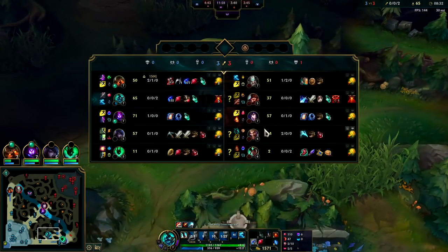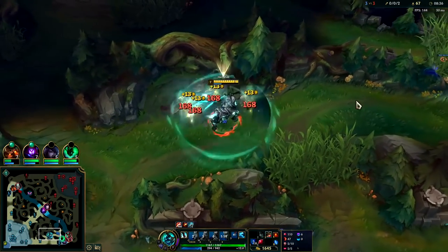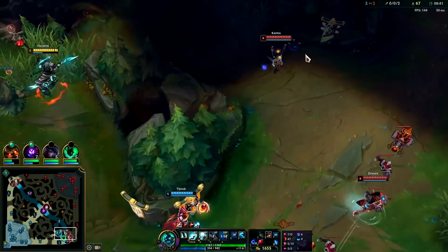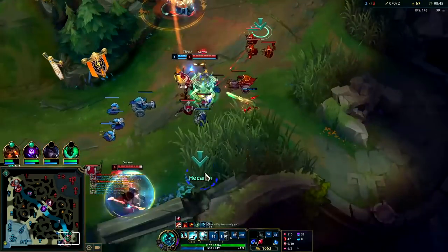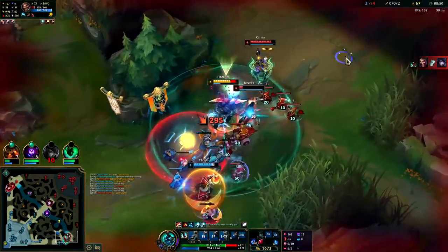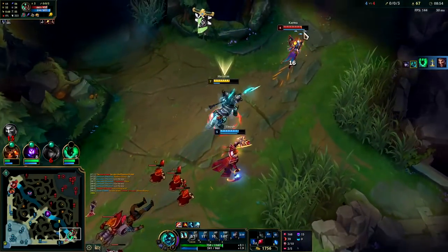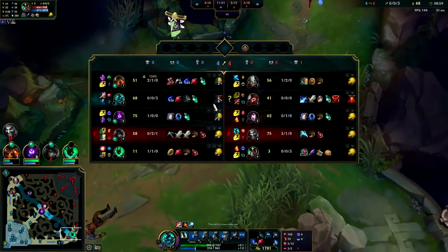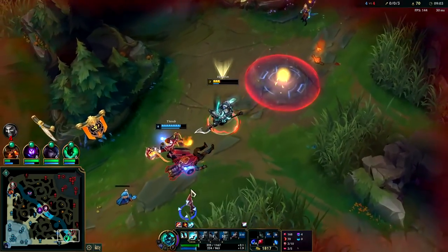Predator is about to be up. Could go Youmuu's first item for the mobility - Chemtank gives you so much mobility as well and keeps you from dying, so they're both pretty good for this build. We're gonna Predator, Ghost, E... and it looks like our AD carry died anyway. Thresh took the shutdown - not super happy about that. Karma speeds up out of there. I hope Thresh can carry with that shutdown.